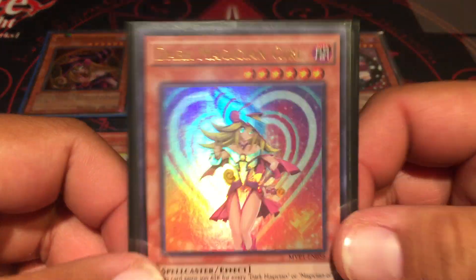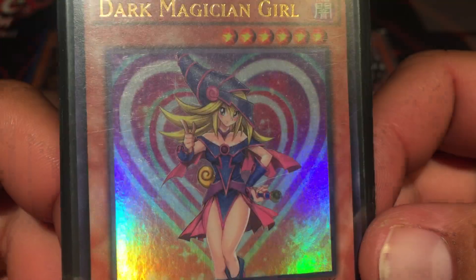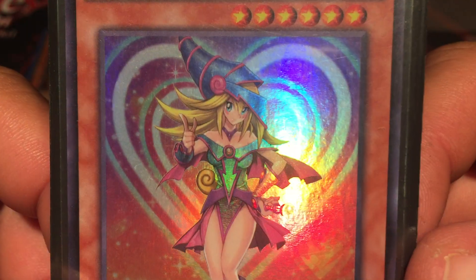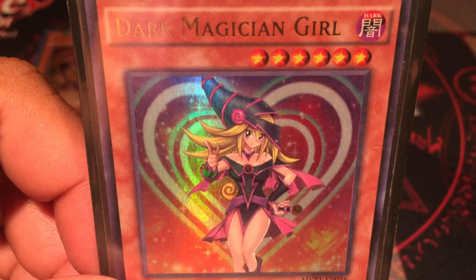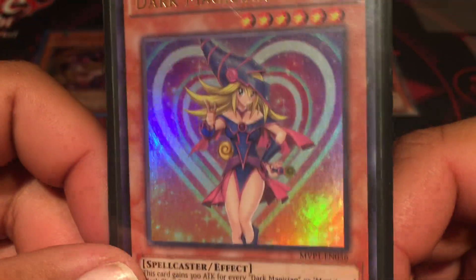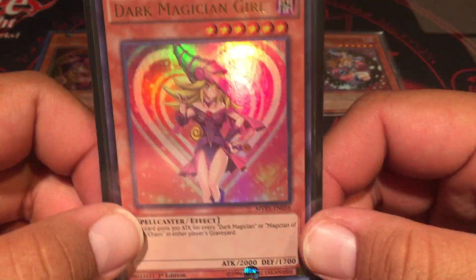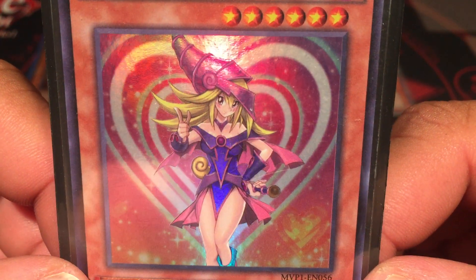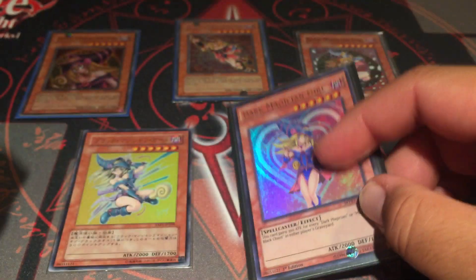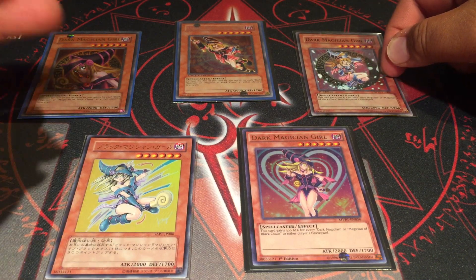Then we also have this one, which is like the latest one from the movie pack, and I think this one is super cute too. I think her eyes are a little too big, but the heart is cool. The foiling on this — you see so many colors. They show her legs in several artworks, and this is like the only one that doesn't. I like how she's pointing — it just looks cool, it's a different take. I do like this one.